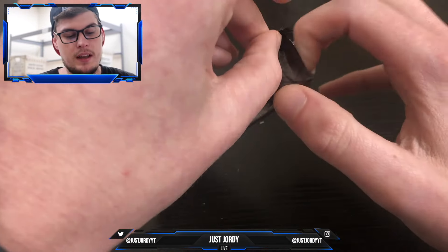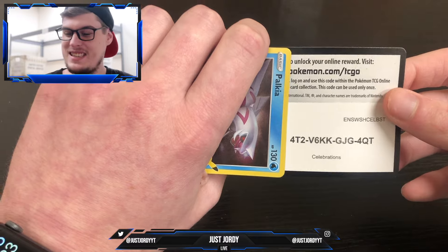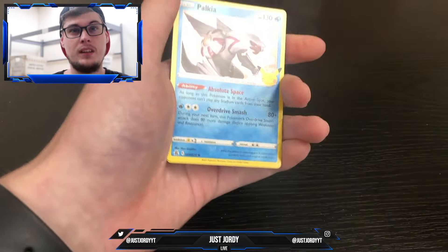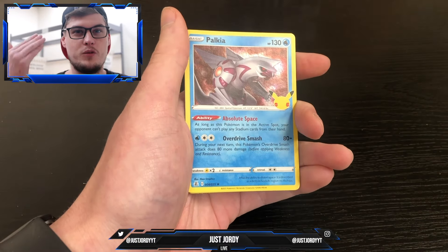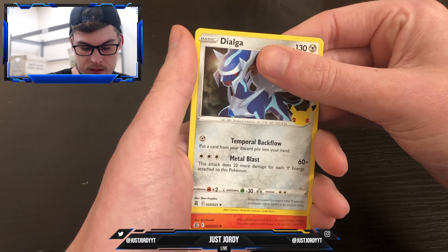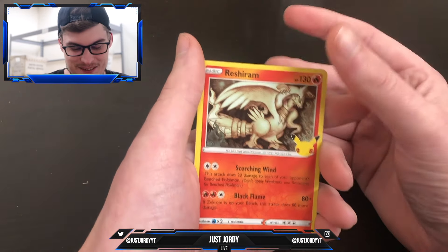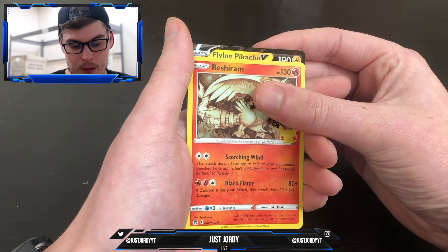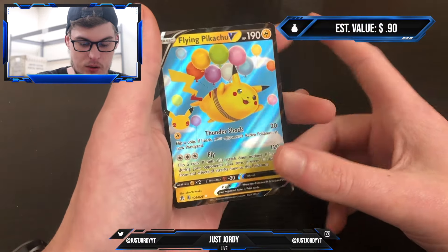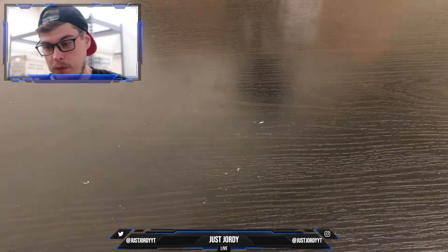Now we're on to the last pack. Hopefully we can get some last-pack magic and go for that Charizard. After this I'll figure out what we're still missing and let you guys know in the next video. From pack four we got Palkia, Dialga, Raichu, and Flying Pikachu V. No Charizard today — we got Flying Pikachu V, which we've pulled before. You can check all my other Celebrations videos in the playlist linked in the description below.